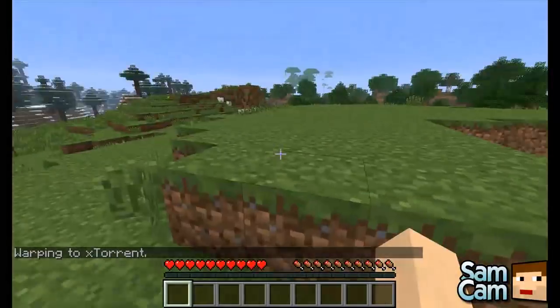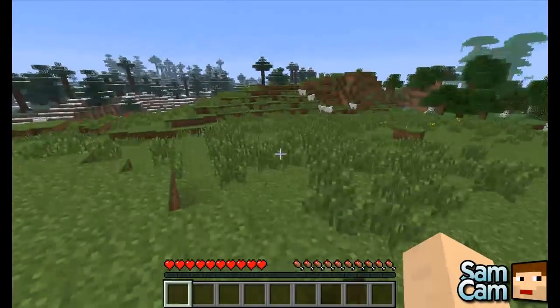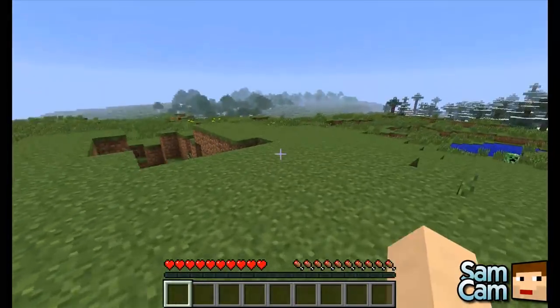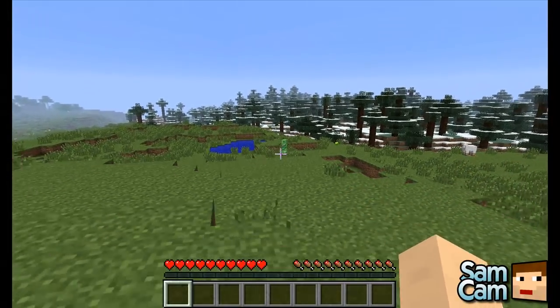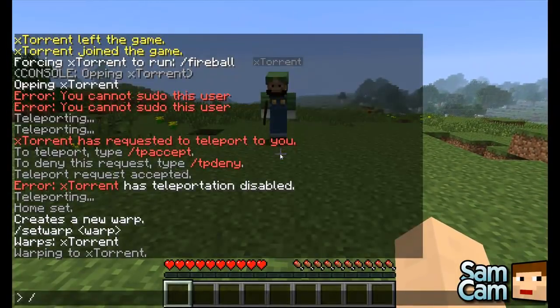That is all I'm going to cover for the teleportation commands. The link to all the commands will be found in the description, and the best way to figure out how to use them is by doing them yourself. The last commands are the spawn commands — there are only two of them. The first one is setspawn, which will set the spawn for a group default.